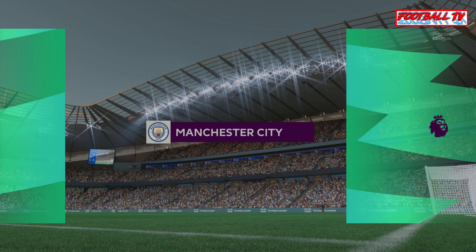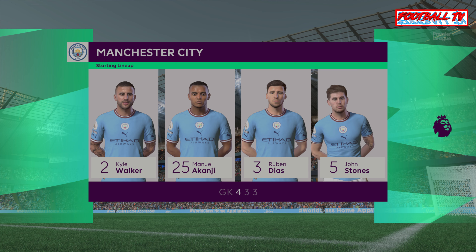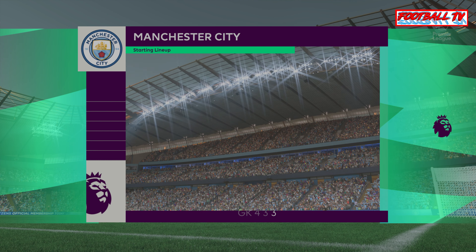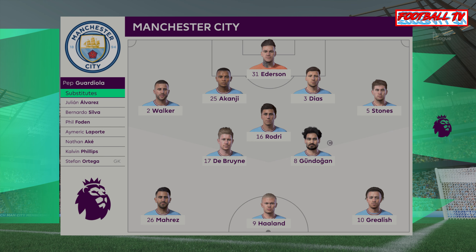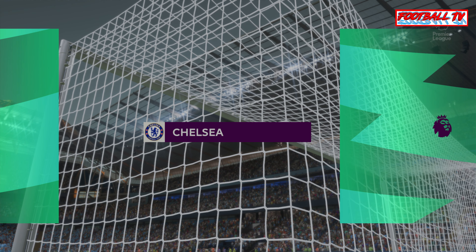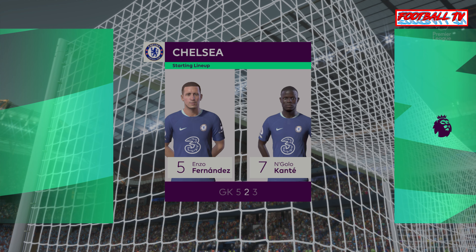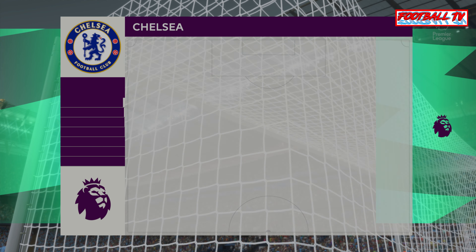Here's the Manchester City line-up: Ederson between the posts, John Stones plays with Kyle Walker as full-backs, Ilkay Gundogan plays with Kevin De Bruyne in the centre of the pitch, and providing the main goal-scoring threat today is Erling Haaland. For Chelsea: Kepa begins in goal, Thiago Silva plays alongside Koulibaly in central defence, Kai Havertz starts with Raheem Sterling out wide, and the lead striker today is Joao Felix.